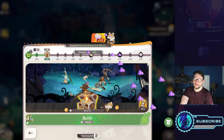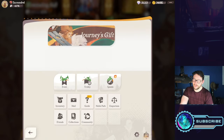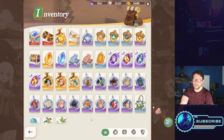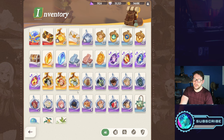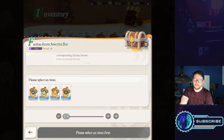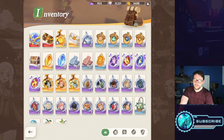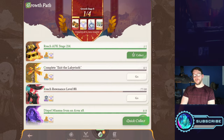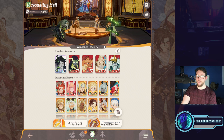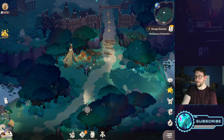In your inventory you can quick recycle old stuff to get new forging materials, which is important. You'll also find faction acorn selection boxes — I'm holding on to those until I know I want to ascend at a certain point. Speaking of invite letters — once you've claimed everything — let's talk about the mystical house and collecting new heroes.